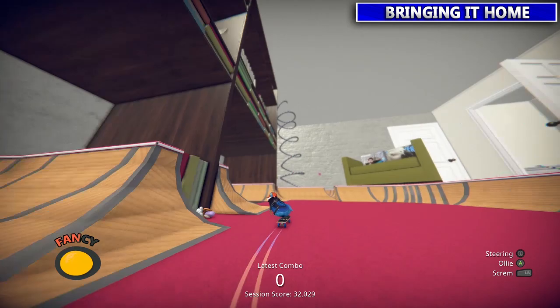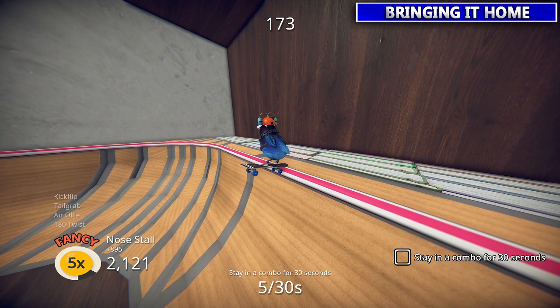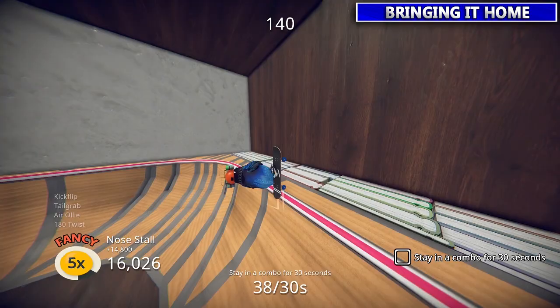Next up this guy is going to be underneath the shelf. He wants you to stay in a combo for 30 seconds. With balancing turned off you can literally just sit there for 30 seconds. Speed through that — and we're done. Super easy.